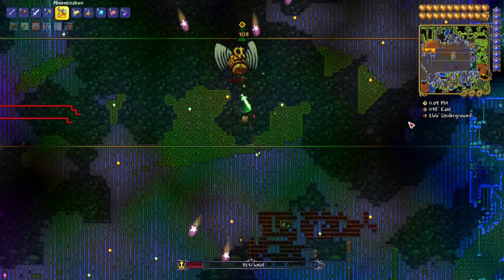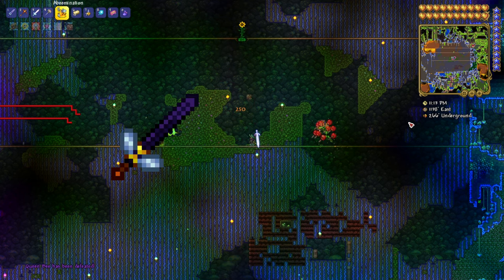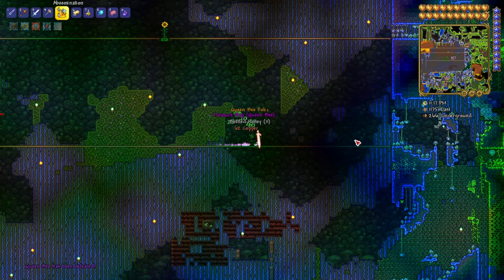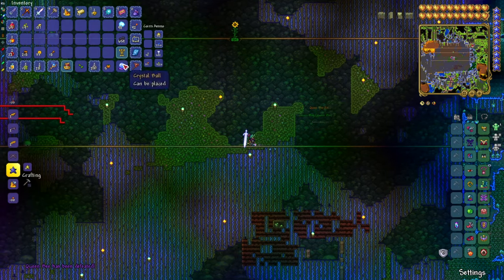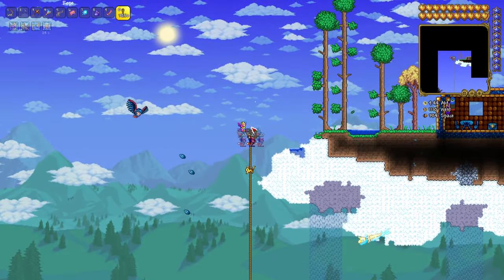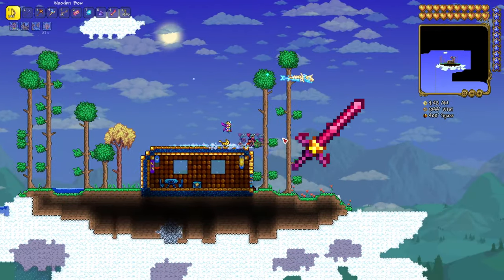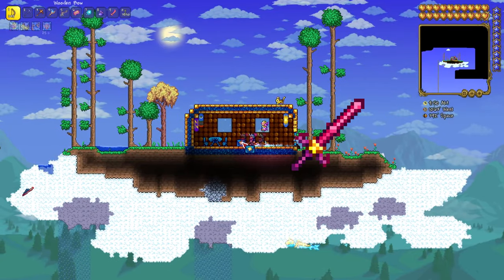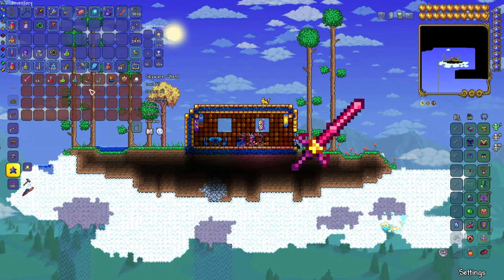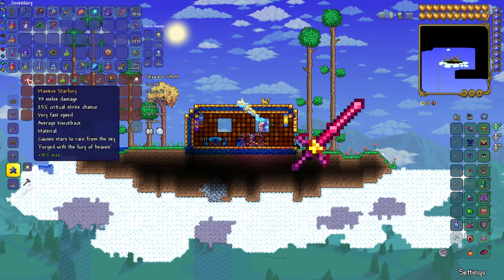For the Beekeeper, you get it from killing Queen Bee, which is quite easy, especially if you do it later on in the game or if you kept the one from earlier. You get the Star Fury from going into the Floating Islands. It's pretty much a guaranteed drop in every world, so you shouldn't have any trouble getting that. It's just going to take you a bit of time to find it.